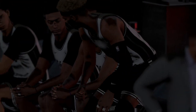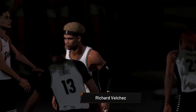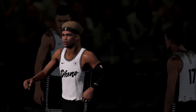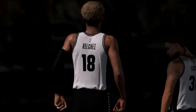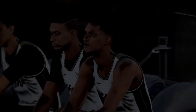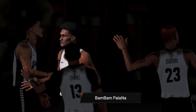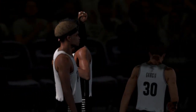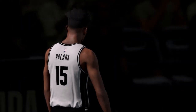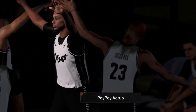At the other forward position, 6 feet 4 inches, number 15! At the other forward position, 6 feet 4 inches, number 13! At shooting guard, six feet one inches, number zero.